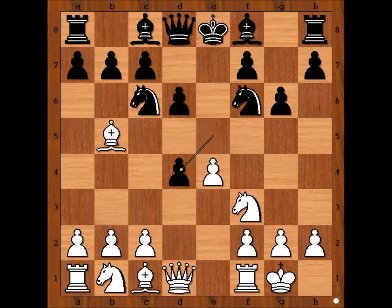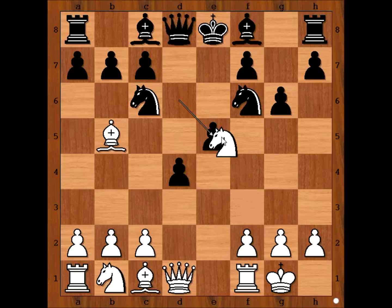After e takes on d4, how should white continue? Knight takes on d4, or is there a better move? What would you do? Carlsen played the strongest move: e5. Pawn takes pawn, knight takes on e5 — pressure is now on the knight on c6.